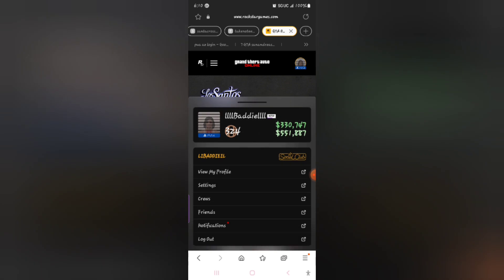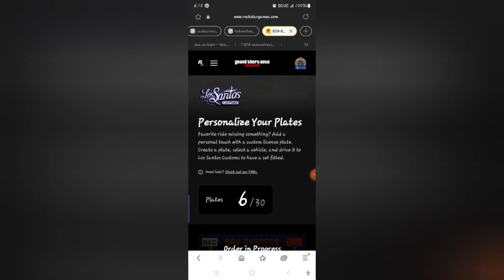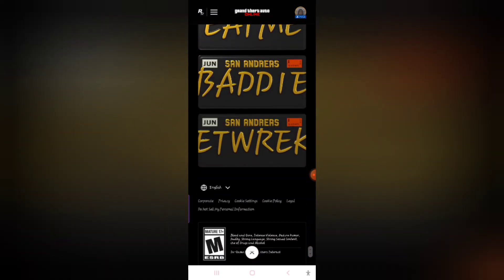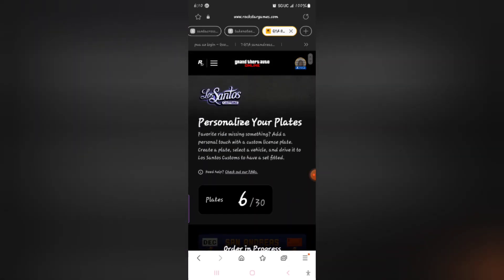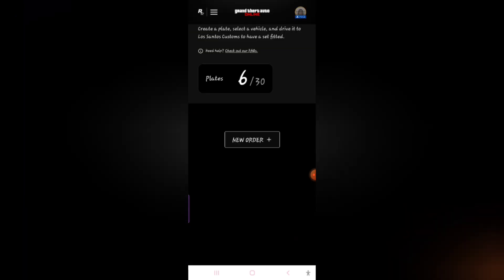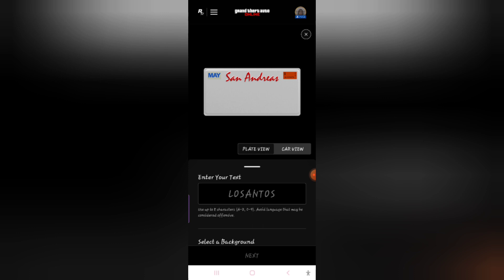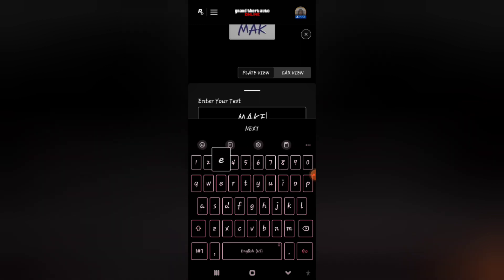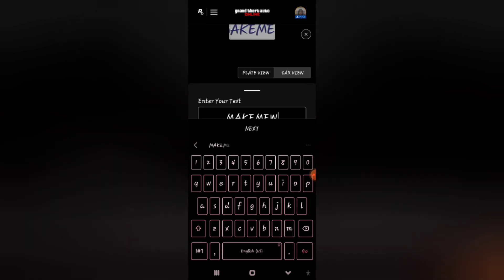Once you're in Plates, you can see I already have a couple of plates made. I'm going to create a new plate and name it after my CEO. I'll cancel the old pending order I don't remember, and do a new order. Put in whatever you want your plate to say — as long as they approve it. Then it'll have you select a vehicle. You want to select that brand new unmodded vehicle you just purchased, so I'm choosing the LG I just drove around for five minutes.